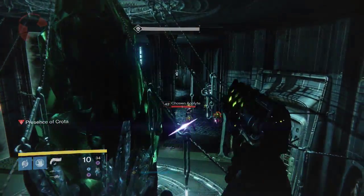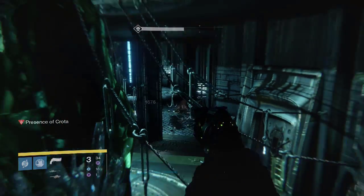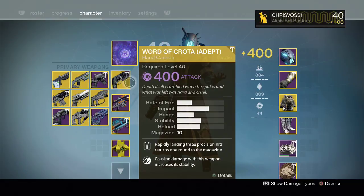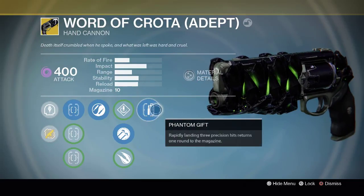What we have here is it's the first day of the launch of Age of Triumph, the final installment of Destiny 1 by Bungie. They have several new exotics coming out with the Crota Raid, which is the first weekly raid on the new update Age of Triumph. Word of Crota is one of the drops you can get from this raid.